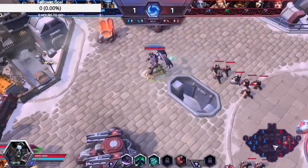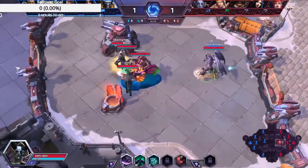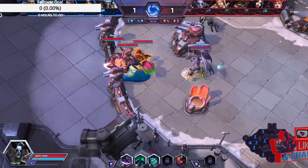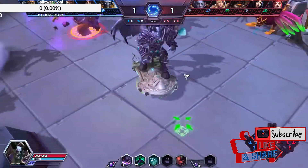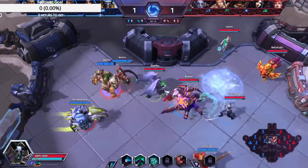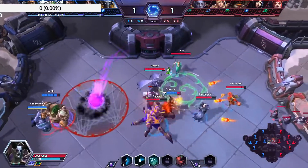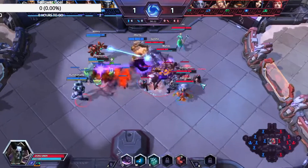Here we go into Volskaya Foundry, where you should only play Zarya — I don't know why. We have Mal'Ganis riding the tombstone, which we got from the event, which is kind of cool. I think it was actually the last quest in the chain. There are a number of things that Mal'Ganis does really well. He reminds me a lot of Auriel, and that sounds really loud so we're going to turn that down.